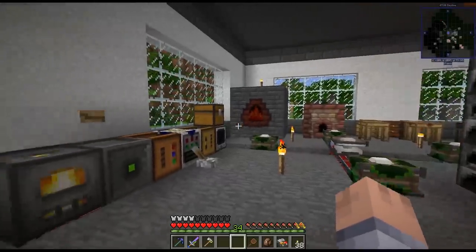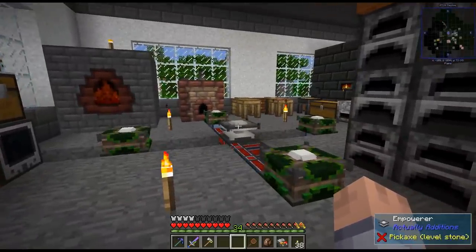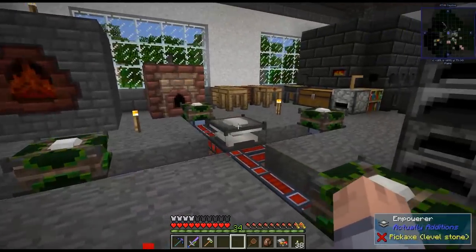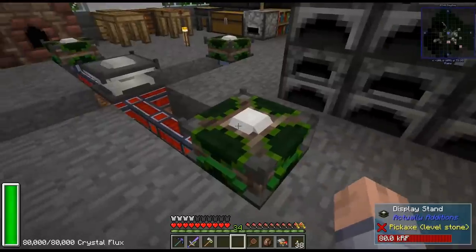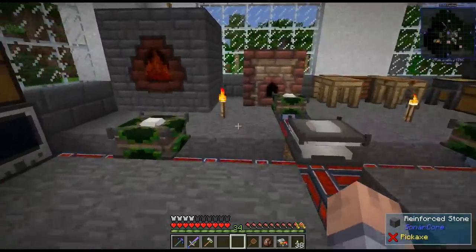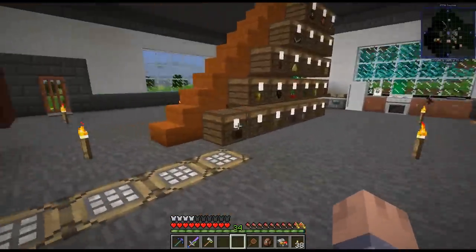Hello everybody, it's Orgal here, and welcome back to another episode of Continuum. So I just empowered another diamond team over here, and it was seconds. It took less than 30 seconds to do that, and it didn't even drain these disciplines. I think this one was down to 56,000, which means it takes about 24,000 RF on each one of them to power that. I was very surprised with that.